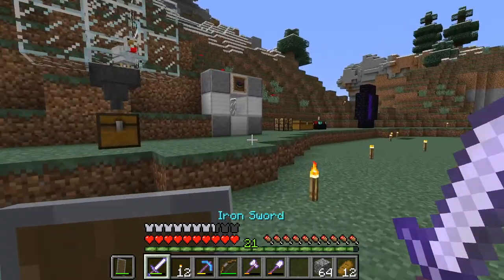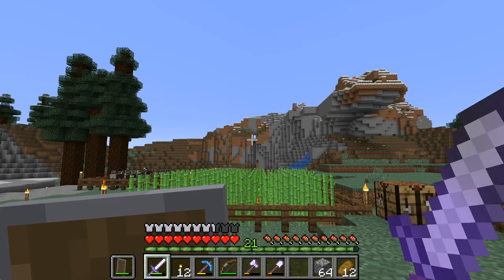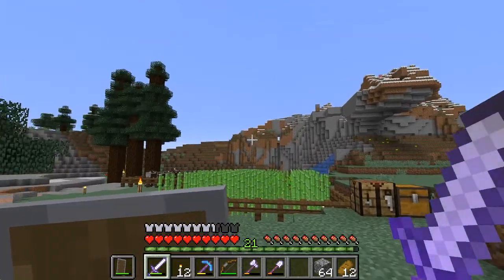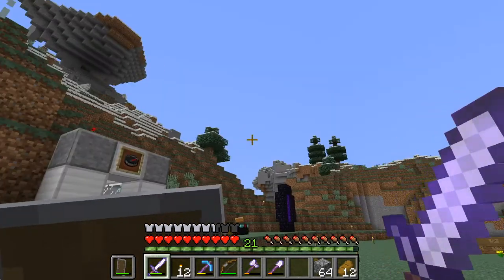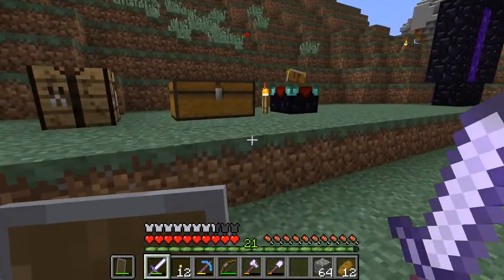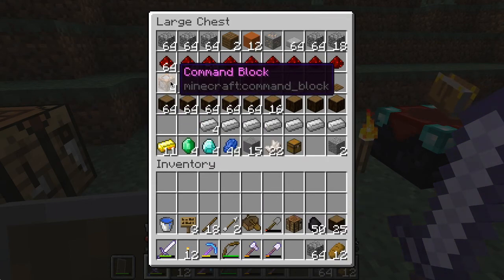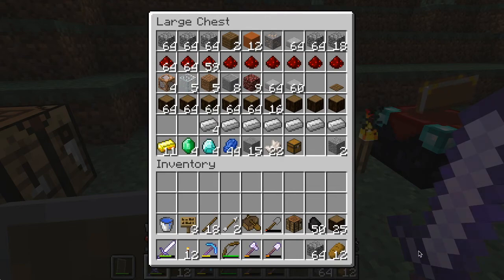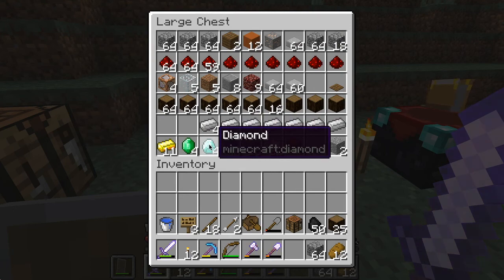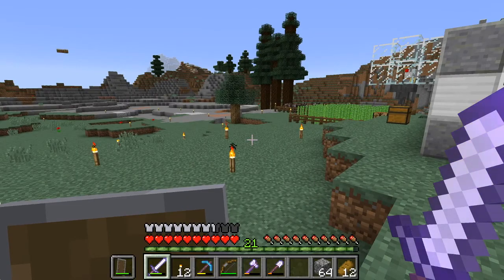I also need a better way of getting around. Last episode you would have seen me take quite a while to get over to the Mesa to get materials for command blocks. I want an easy way to get over there and to anywhere else in the world. But before we can get to that, we have a bit of a problem — we don't have many command blocks. I've only got four left, and not many materials to craft them, so I'm going to need to start collecting more materials.